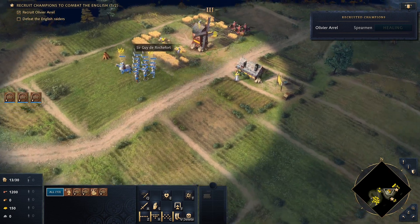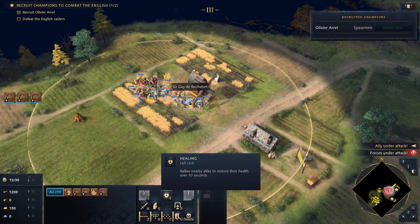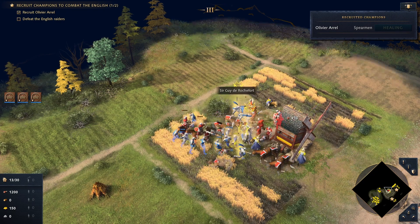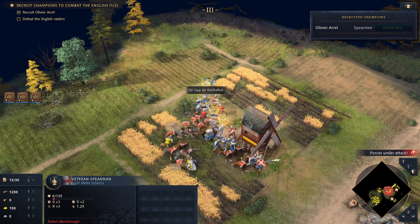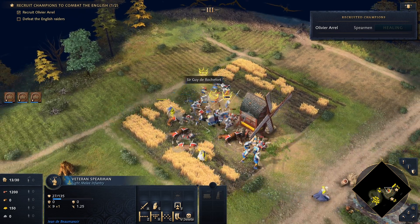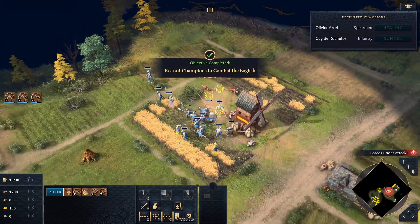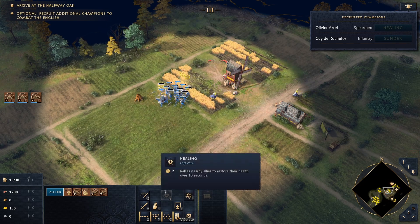They come from the east — we need to assault them. Let's try to heal, maybe. These guys are glitching a little bit. The French knights defeated the English raiders, and Seguide de Rochefort joined Sir Jean's party.